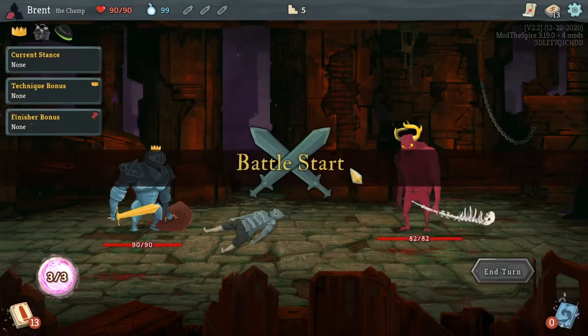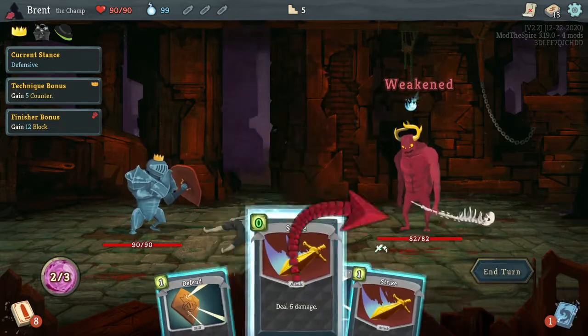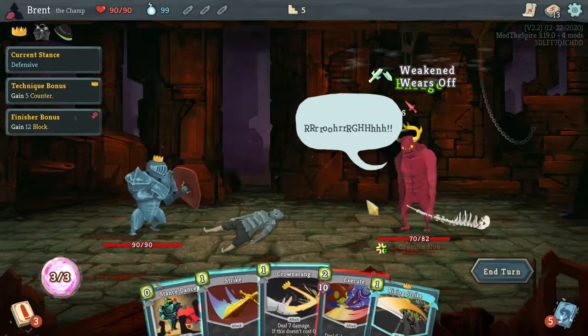50% - we got the Gremlin knob again. Should've just left with the hat. Gremlin knob is kind of going to suck here. I'm going to do that. Start with - we are in defensive, which is kind of nice, because when we finish we should get a bunch of block.